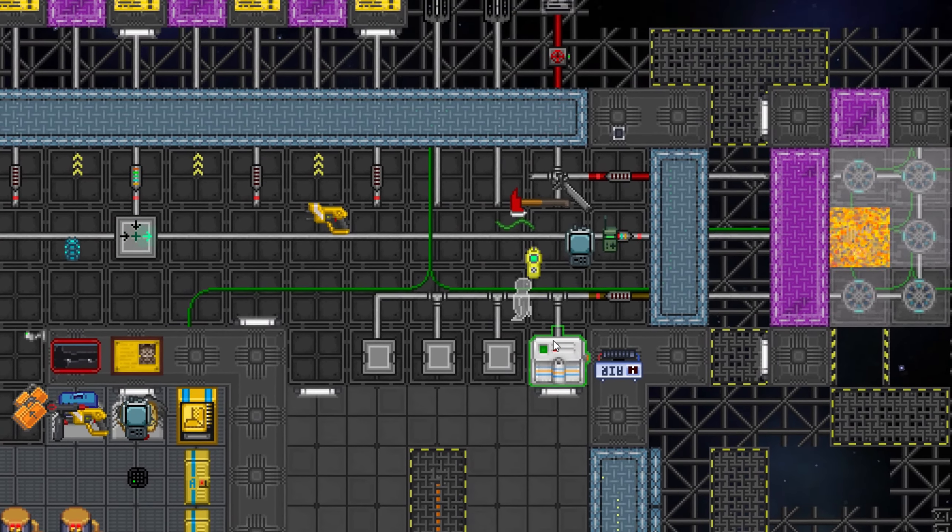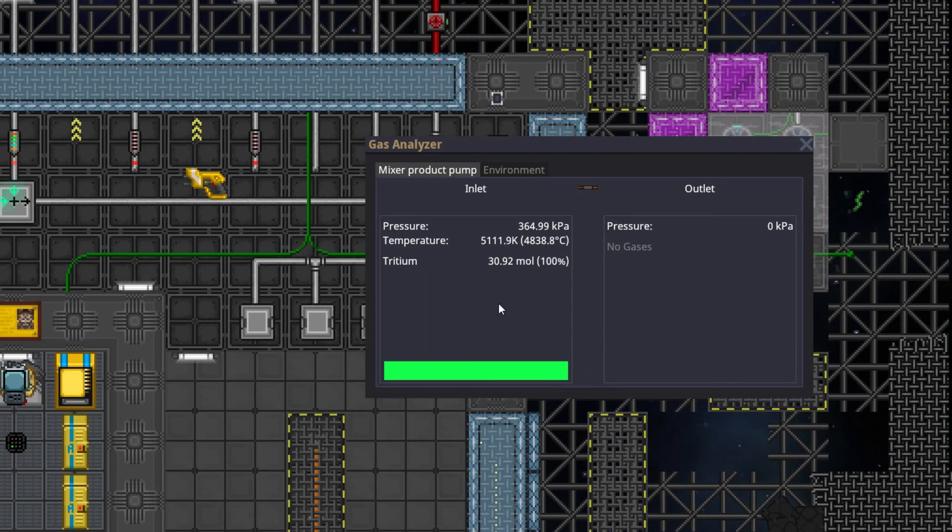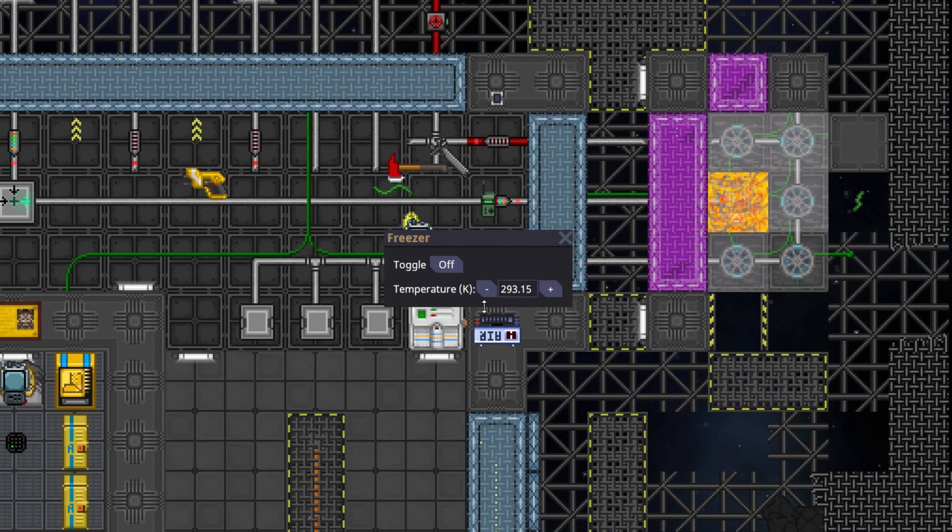The second half of making trit is freezing it, because you don't want that. 373 is when trit reacts with oxygen and makes water vapor. Anything below 371 is good - you can mix it with oxygen and it won't make water vapor.